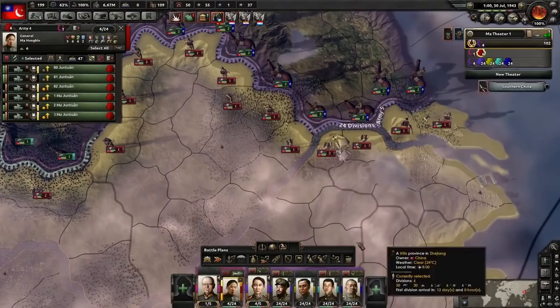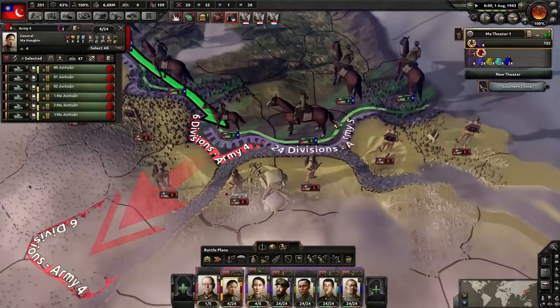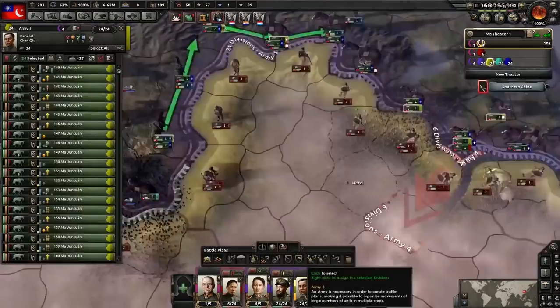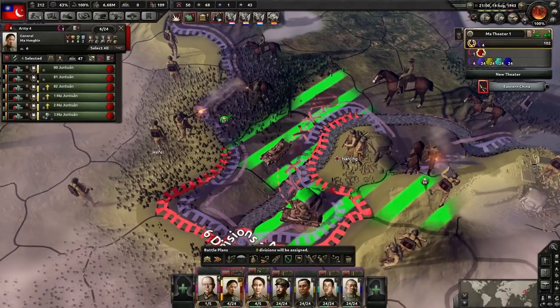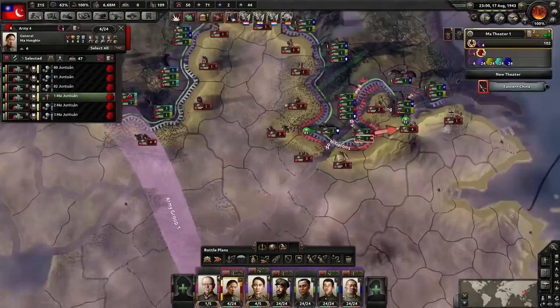I'm going to use the classic surround the capital strategy — one of the oldest and cheesiest exploits ever, but I'll do it. It is the surround the capital exploit. What it basically does is — if it's an inland capital — you can surround it and literally disable the supply for the rest of their nation.